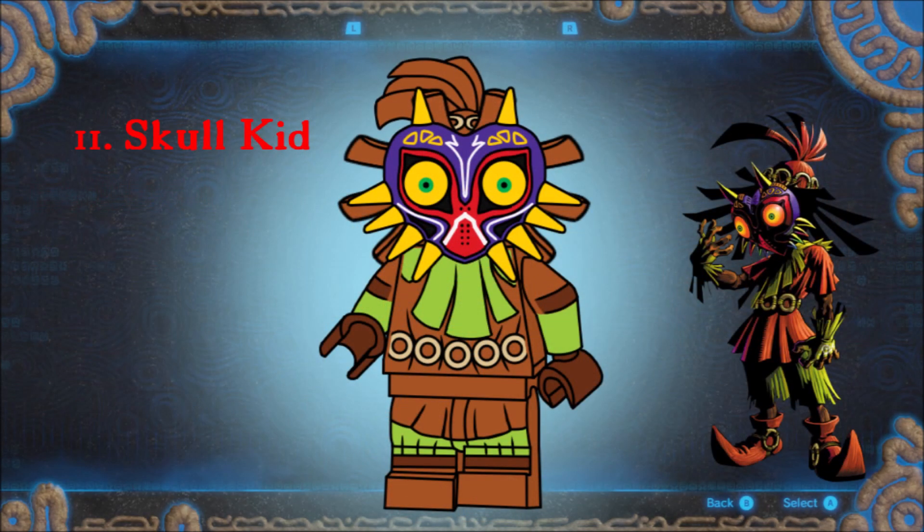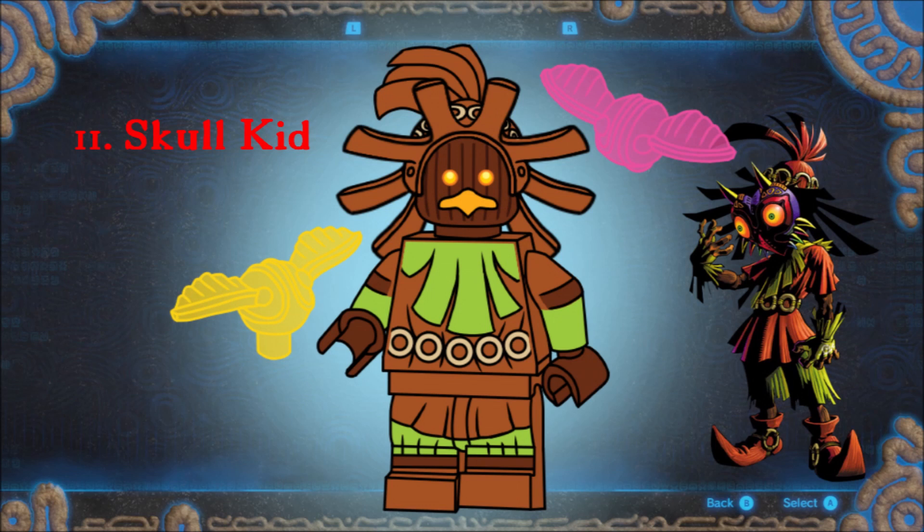Majora's Mask is one of the most well-loved Zelda games, with the mask itself being very iconic. Because of that, Skull Kid had a spot here from the beginning. The mask is, of course, a new piece, which snaps onto Skull Kid's hat, which is also new. Remove the mask and you get the imp himself. He also comes with two recolors of the golden snitch piece representing his partners in crime, Tattle and Tail — which combined make Tattletail. Why am I only just now getting that?